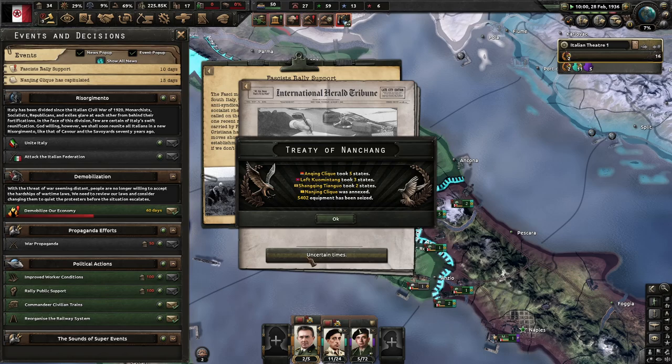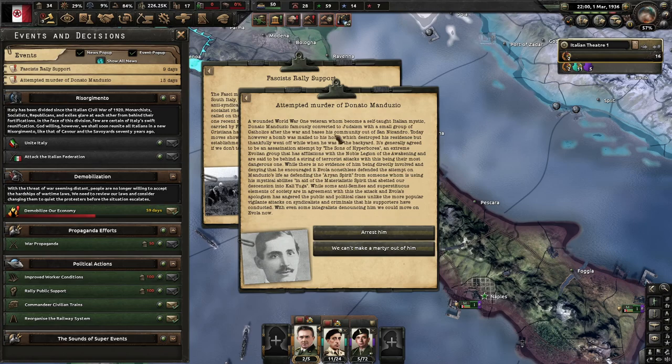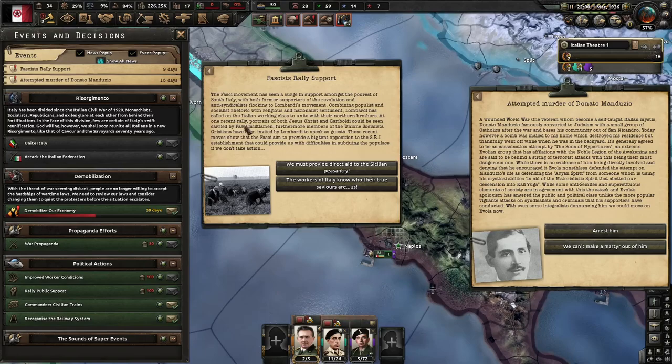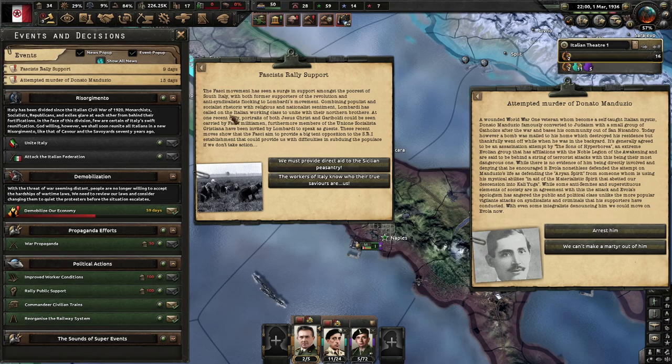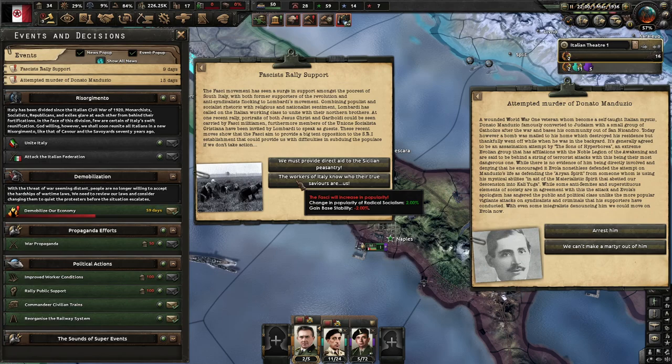The Fasci movement has seen a large surge in support among supporters of South Italy, with both former supporters of the revolution and anti-syndicalists flocking to Lombardi's movement. Combining populist and socialist rhetoric with religious and national sentiment, Lombardi called on the Italian working class to unite with the Northern Brothers. At one recent rally, portraits of both Jesus Christ and Garibaldi could be seen carried by Fasci militiamen. If workers of Italy knew who their true saviors are — us!